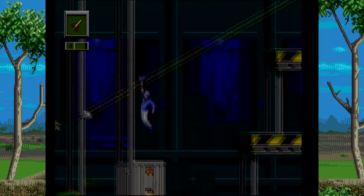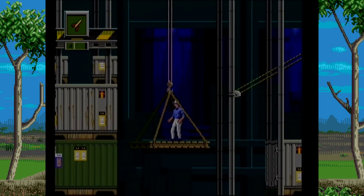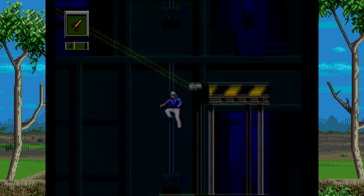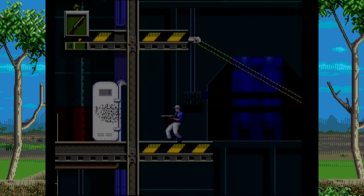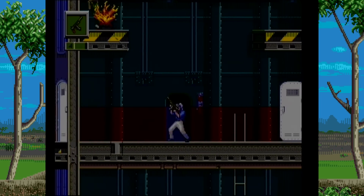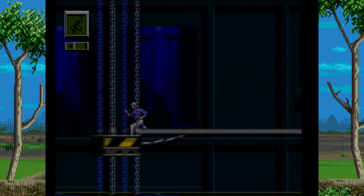Jurassic Park Rampage Edition is really stupid on paper, but it works out surprisingly well. While it's a cash-in on the first game's success, it exceeds it in every way and delivers a fulfilling, fun action game that's sure to satisfy people who just want to shoot dudes and dinosaurs at the same time. The raptor mode is disappointing, but everything else is way better than it should be. You can easily beat it in a single sitting, but it's satisfying from start to finish. Be sure to grab it if you see it.